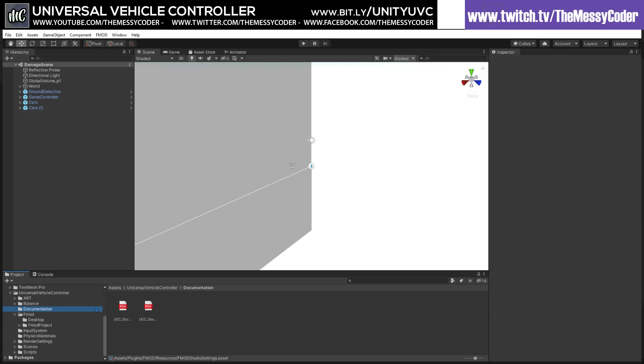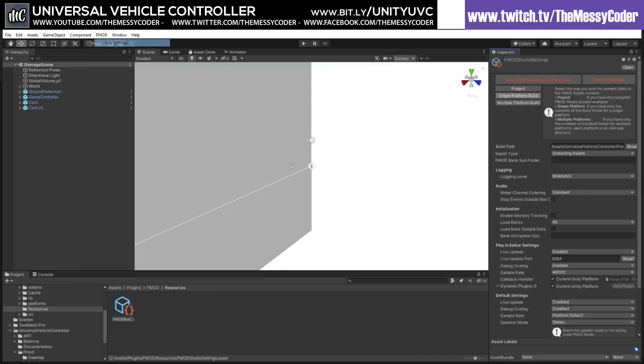Here I am inside Unity playing about with the Universal Vehicle Controller from Perfect Games. I would strongly suggest you read the documentation, but let me give you a quick talk through. You need to put FMOD in — it's a dependency and it's free, so don't worry. Import FMOD in, then go to Edit Settings, make sure you click Single Platform Build, and browse the path to the Universal Vehicle Controller folder and the FMOD, and in there you'll find Desktop. And then all of that is done for you.